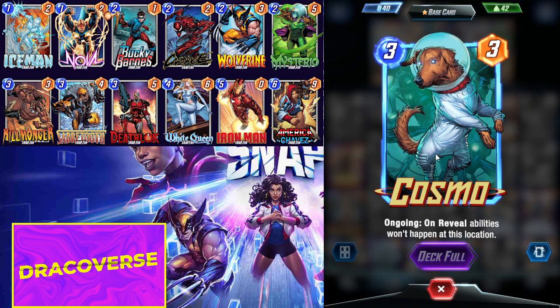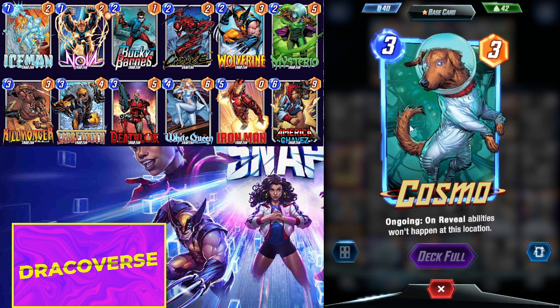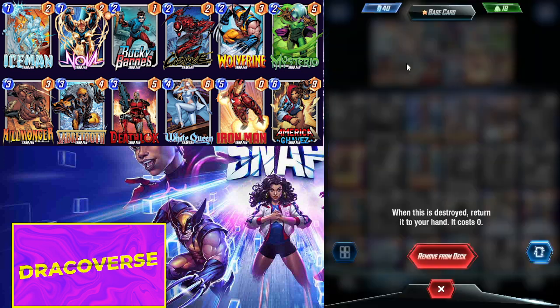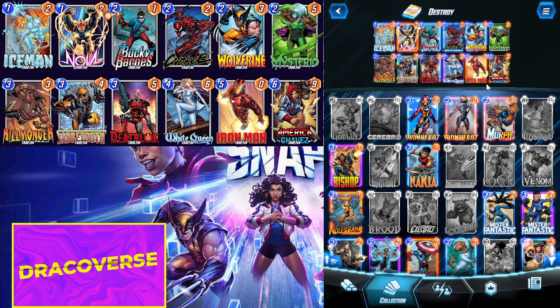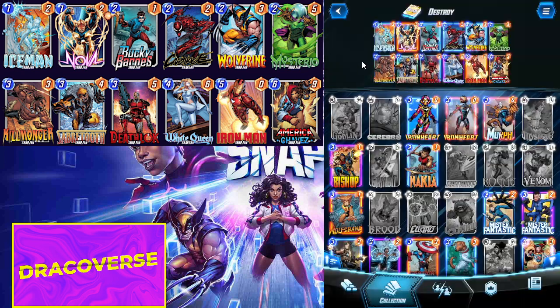Cosmo stops on-reveal effects, so I can play Cosmo in a location, then play my Saber Tooth for zero mana if it got destroyed, and then play my Death — giving me an edge on that location. I would also play my Bucky Barnes into Carnage for another location win.